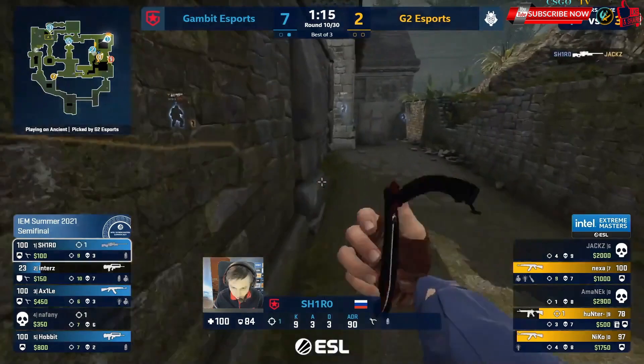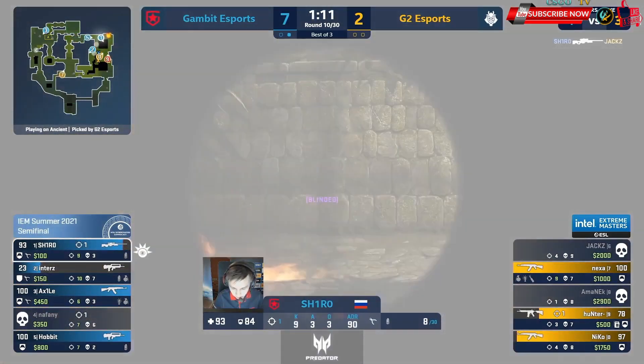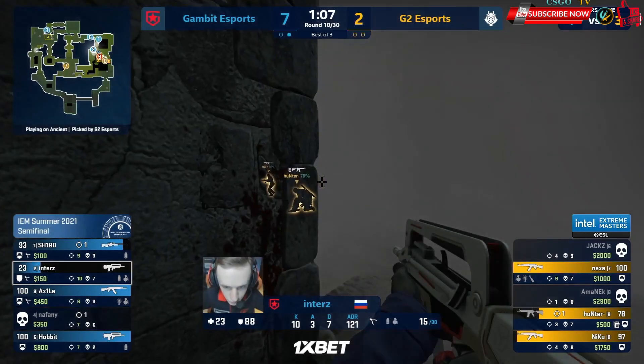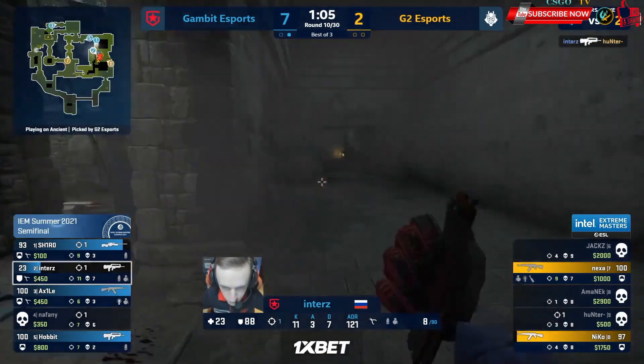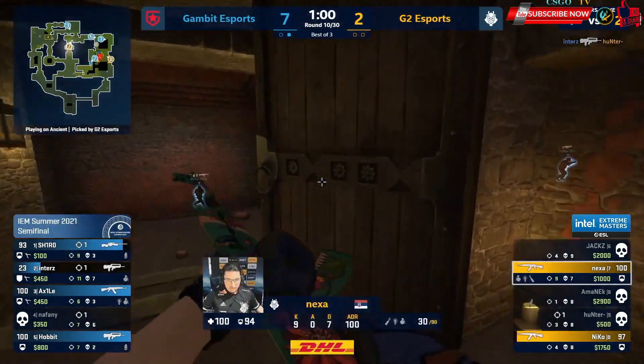Inters unchecked. And Shiro — straight into Jax. Is Inters going to just get a freebie? Yes, he is — just sitting, staring. The smoke fades. Hunter a little late on the plant and this round falls apart. Nexa, however, has pushed through red — Axile may not be anticipating this. He will now and the trade is instant.